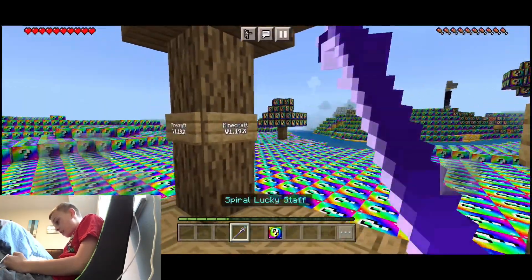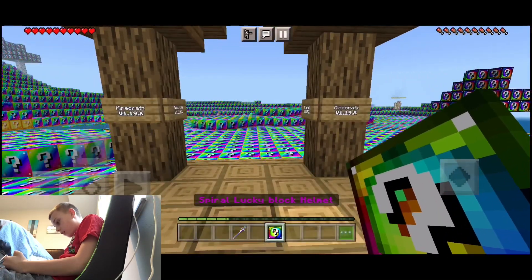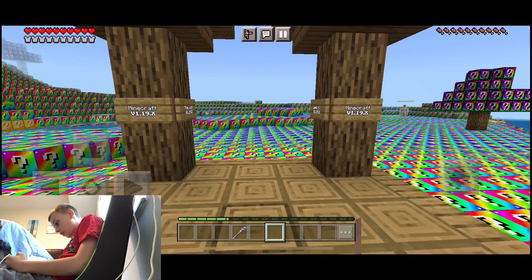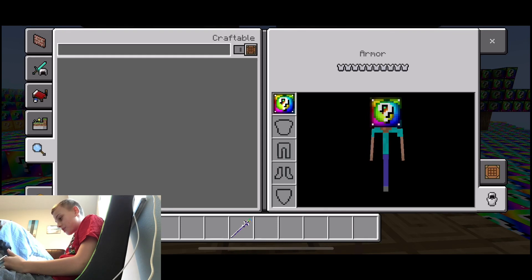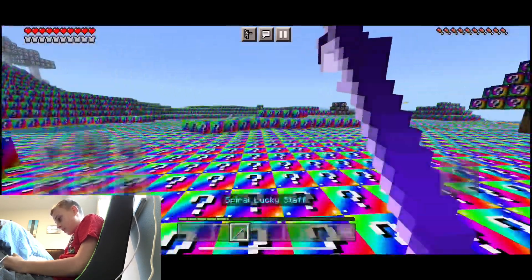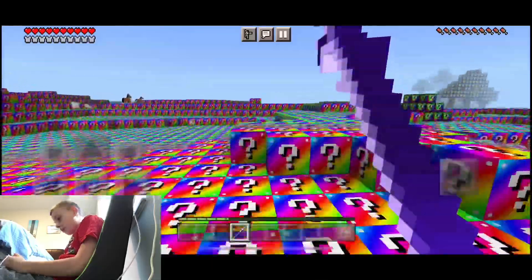Let's see what we start with: Spiral Lucky Staff and a Spiral Lucky Block Helmet. Let's just put that on to see what it looks like. It gives you full armor straight away! Okay, so let's get right into opening some stuff. This is just going to be like any other survival series but the whole world's like this.